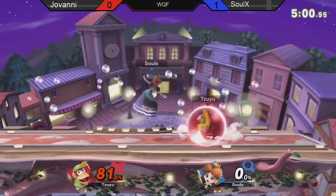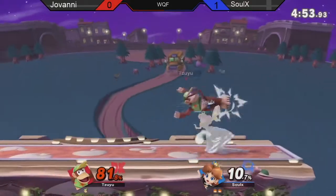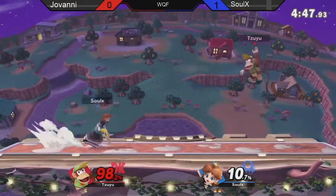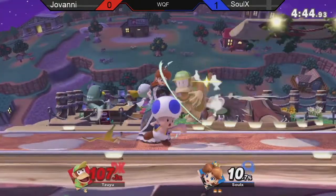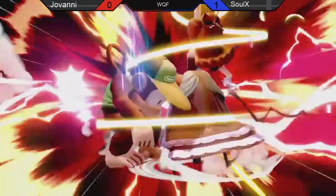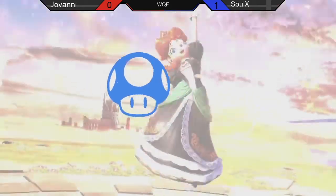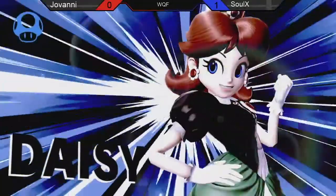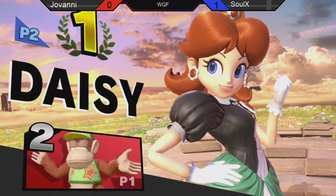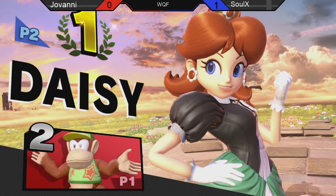Pretty interesting choice by Giovanni — it's the second time he's done that sort of thing, side B-ing offstage after having control of the ledge. But that's most likely not going to stop Solex. It would take a really serious comeback at this point for Giovanni. He's starting to just throw out hitboxes — a little uncharacteristic, maybe a little shaken. Banana grab — managing to keep the banana, that's part of why it's so good. And just waiting with an up smash — a great read by Solex. Going to take it 2-0. Really nice game for both players. Solex definitely understanding how to play around Diddy, how to space around his combos, how to stay safe from those bananas, and how to punish some of Diddy's defensive options.